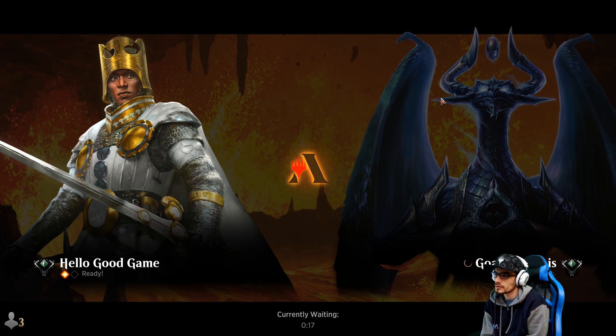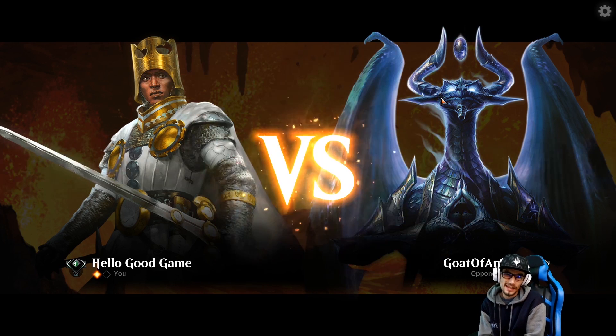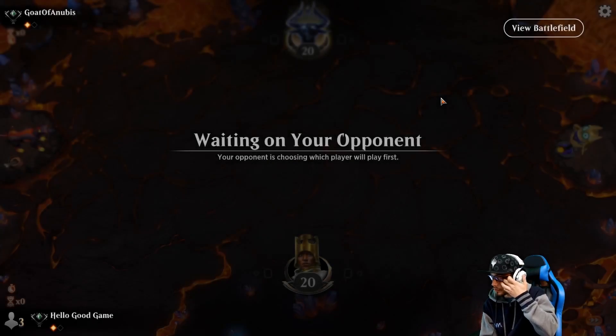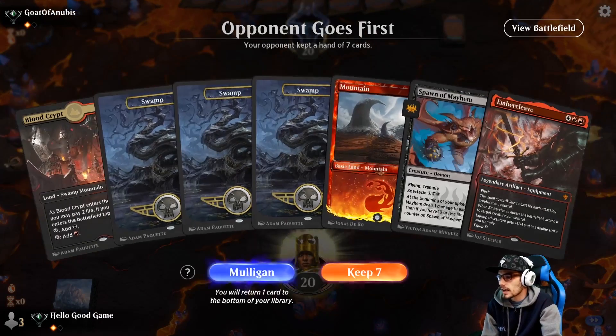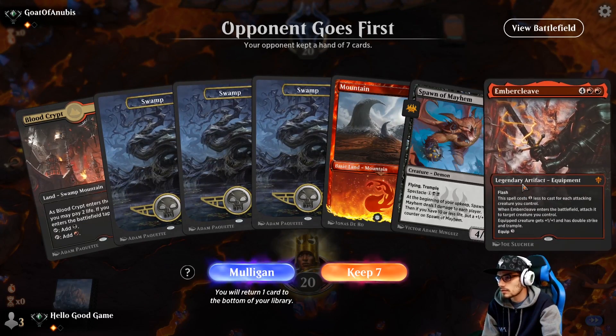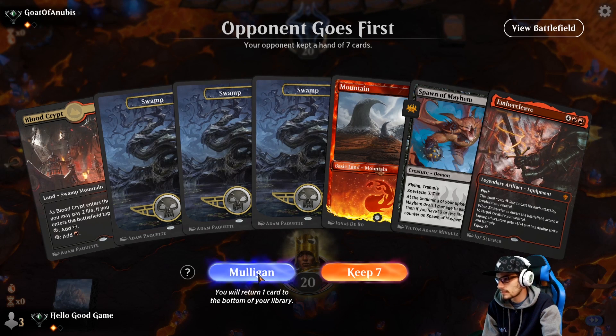Our opponent did get mana screwed, which was to our benefit. That kind of allowed us to get out and get ahead. One of the things with mono black aggro is it's pretty tight on lands — Demonic Embrace and Regi are your highest drops at three, so once you get to three it's easy to maintain. However there is some benefit having mana for four, five, six — then you can do multiple drops per turn. This Ember Cleave makes me smile though. That's so much land — we should really mulligan this.